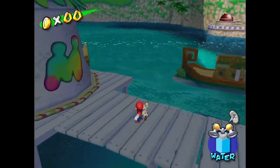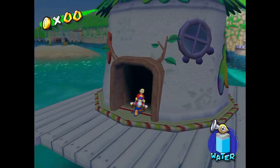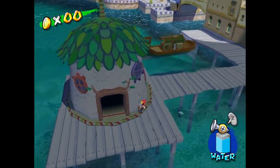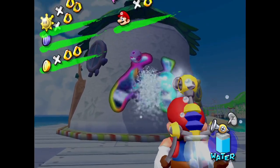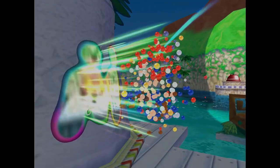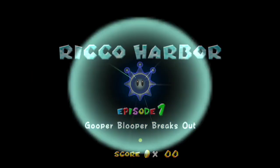This next area not only has an M that'll lead us to the next world, but also if you're collecting blue coins, this is the person you talk to in order to turn them in and get a shine sprite. I'm not doing that though. The next place you want to go is the next world here, which is Ricco Harbor, Episode 1: Gooper Blooper Breaks Out.